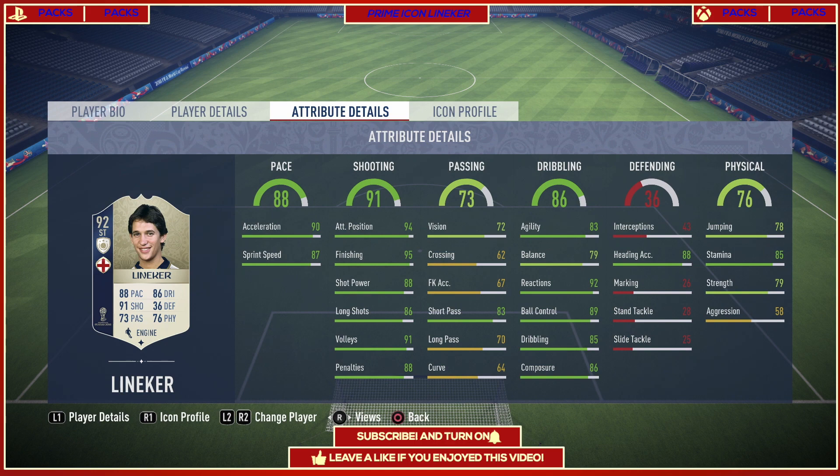He would score some great goals for you. His passing is not the best — only 72 vision, 64 curve which is very bad for finesse shots, and only 70 long passing, so that's also bad for crossing. If you look at his dribbling, it looks really good with 80 agility, 79 balance, 90 reactions, 99 ball control, 85 dribbling, and great composure. If you want to boost it, you can use a Marksman chem style.